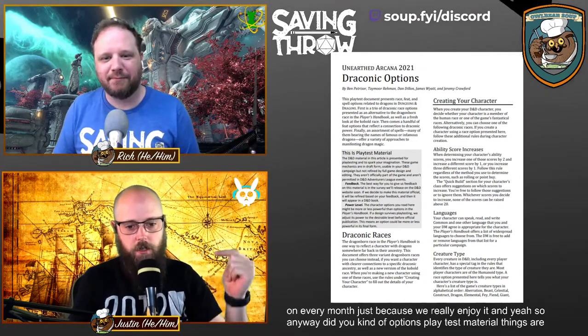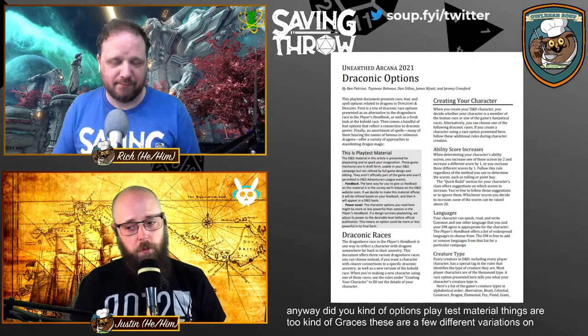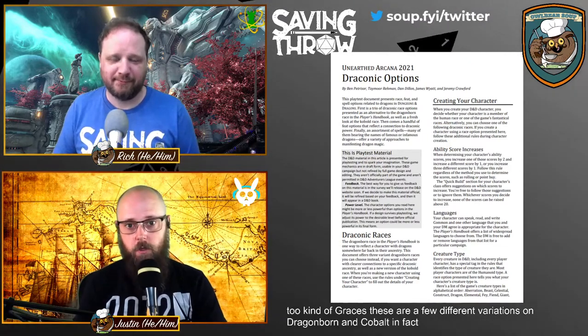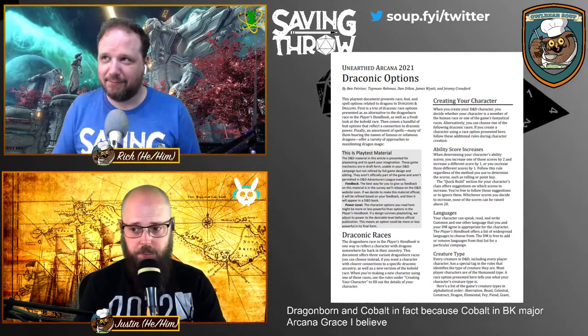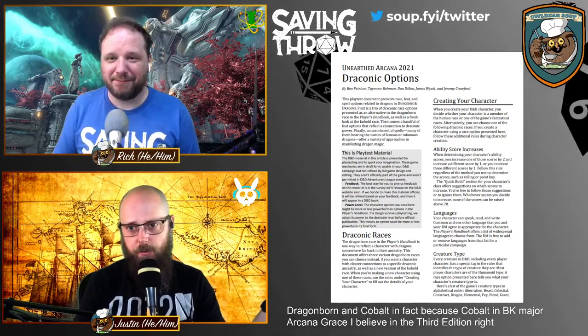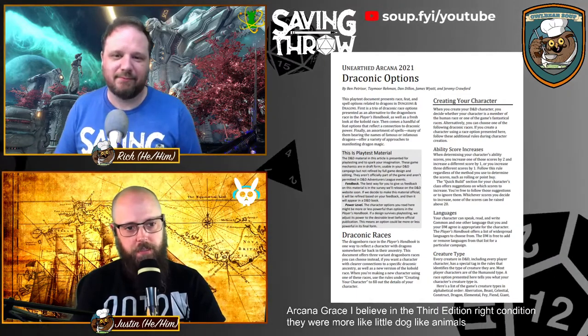The draconic options playtest material covers draconic races — a few different variations on dragonborn and kobold. Kobold became a draconic race in third edition, because in second edition they were more like little dog-like animals.